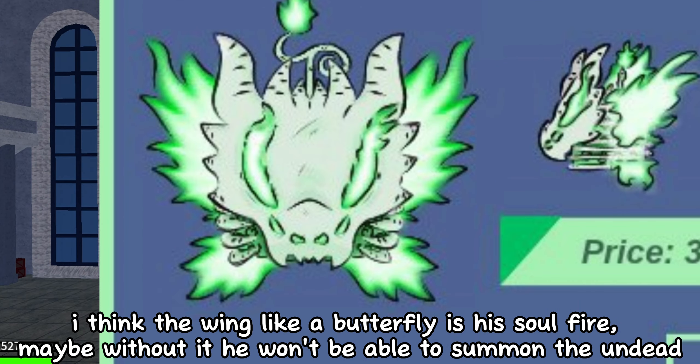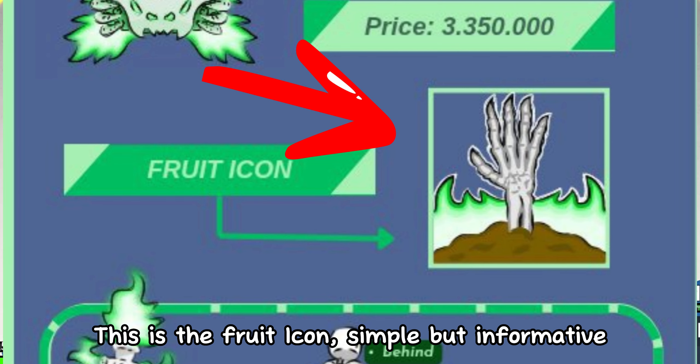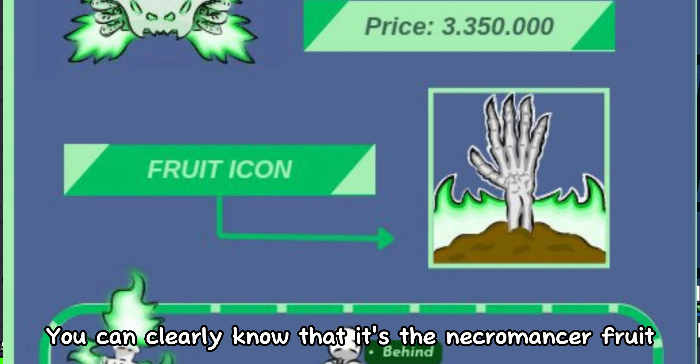Maybe without it, he won't be able to summon and add. This fruit costs 3,350,000. This is the fruit icon — simple but informative. You can clearly know that it's the Necromancer fruit.